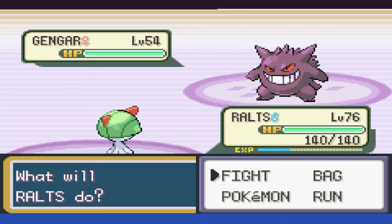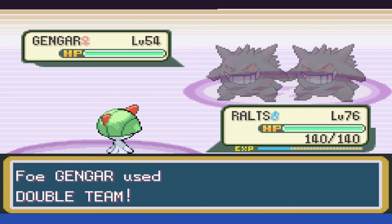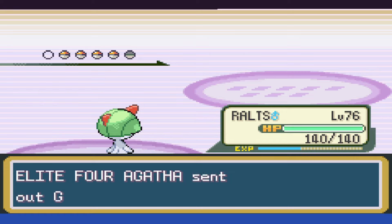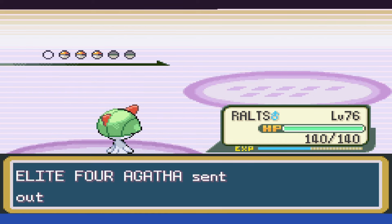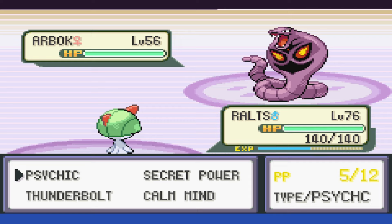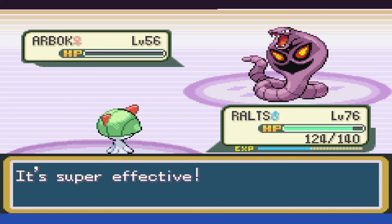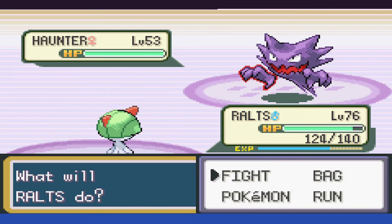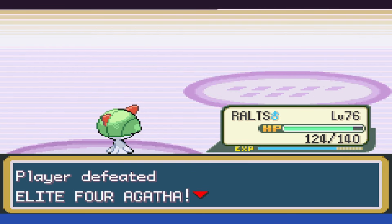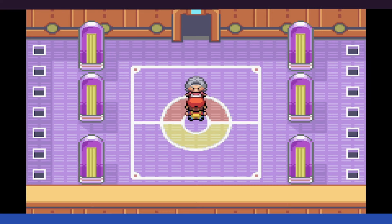Agatha. With Agatha, we use Calm Mind as Gengar uses Double Team, and thankfully we connect to take it down the next turn. Golbat is out and hits us with Confuse Ray, but we push past that and take it down. Arbok is next, and we smack ourselves with Confusion, and then it hits us with Screech before it also goes down in one shot. Then both the Gengar and the Haunter are one-shot, and that wins us the battle. Granted, it was 17 tries in, but Agatha is always a game of chance.